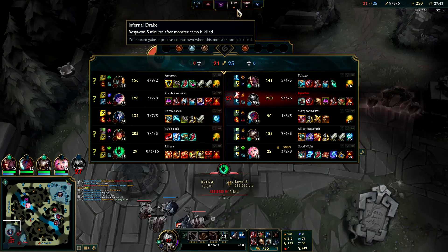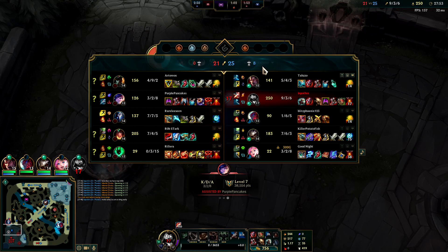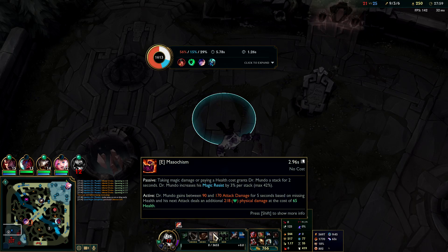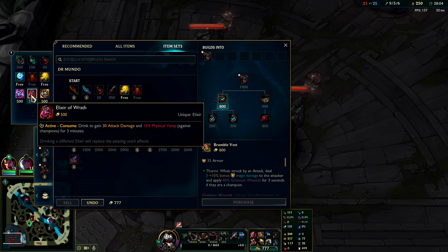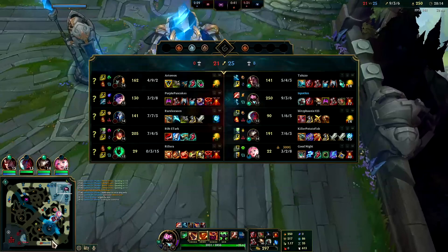Make sure you are at Dragon early — we don't want to lose this drag, it's going to be really really bad. If you have a really important fight coming up, even if you're not full build, you can grab an Elixir. I don't have any tenacity other than 30% from my W, so I'll go ahead and grab Elixir of Iron — I want extra tenacity for the Thresh hooks.